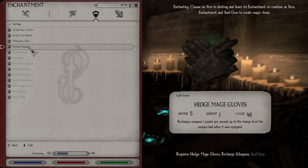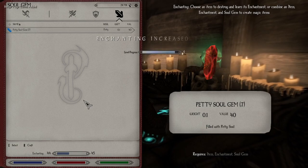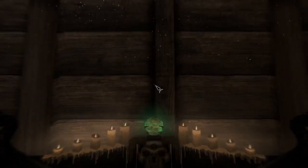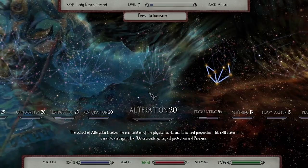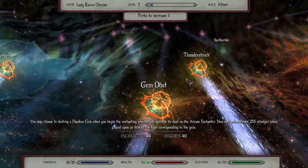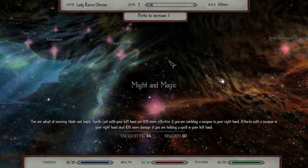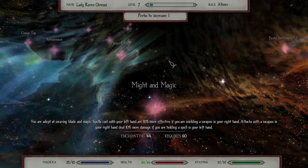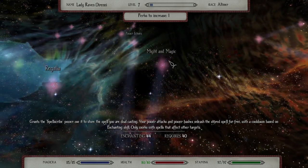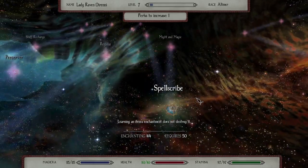We can spend Spell Scribe — no point doing that right now. You're adept at weaving blade and magic: spells cast with your left hand are more effective if you're holding a weapon in your right, and attacks with a weapon in your right hand deal more damage if you're holding a spell in your left. That's too bad — not useful for this build, and neither is that one. That's really too bad.